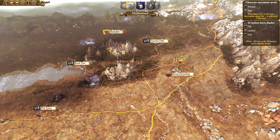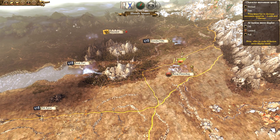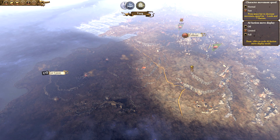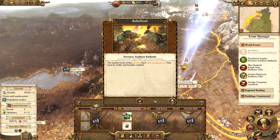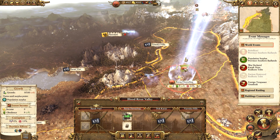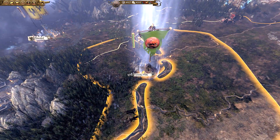Next we'll go to Dok Karaz, then Barak-Var, then Varenka Hills and we should be fine. We might want to go to Varenka Hills first because it looks like the Bloody Spears are coming down here to spoil the day. There's a rebellion in the Southern Badlands - that's fine. The Redhorn Tribe have been destroyed, there is plenty of raiding going on. Let's go grab Varenka Hills and colonize that.